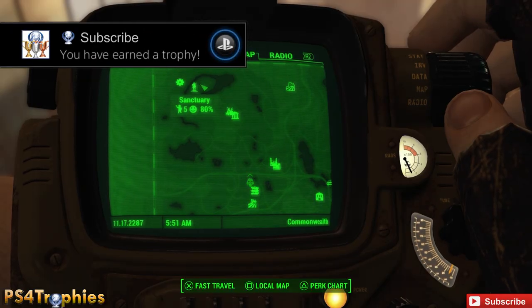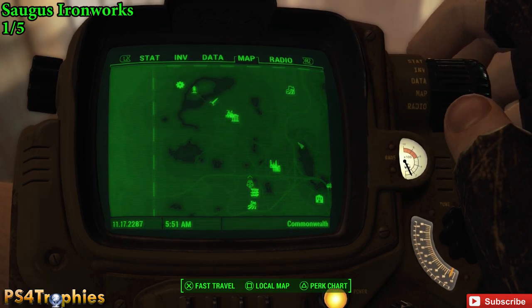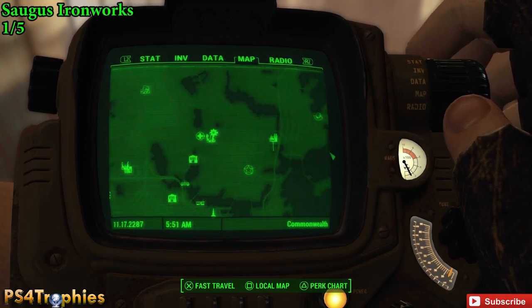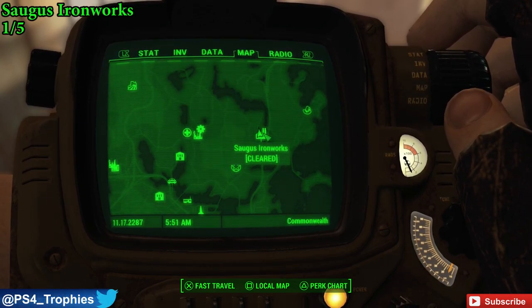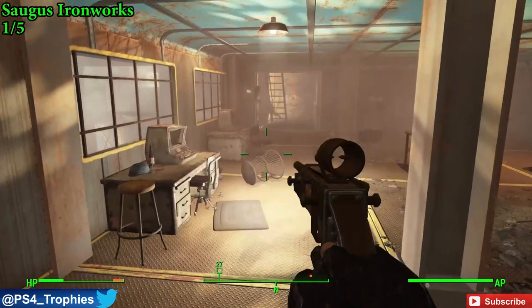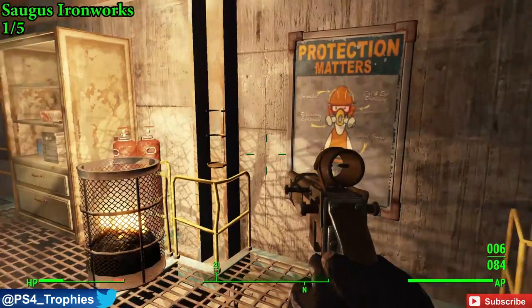Hey guys, Brian from PS4 Trophies, showing you all five locations of the Picket Fence magazines. The first one is going to be in Saugus Ironworks. You just need to get up to the top floor — it's very easy to navigate up there — and then we're going to go through a blue door to the room where we're going to find the magazine, as well as a bobblehead right next to it.